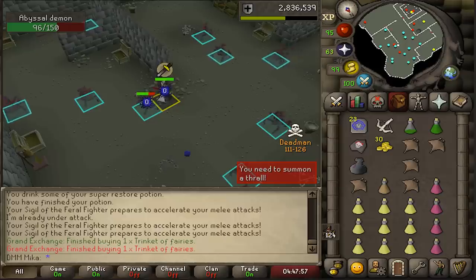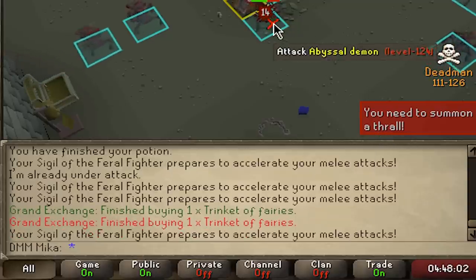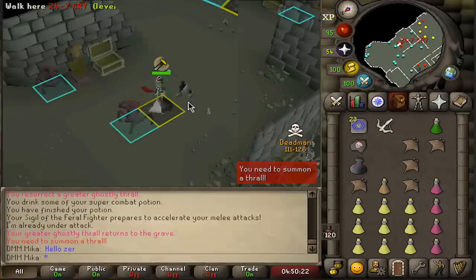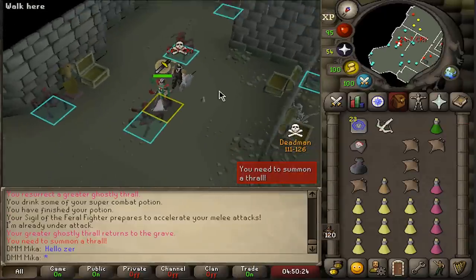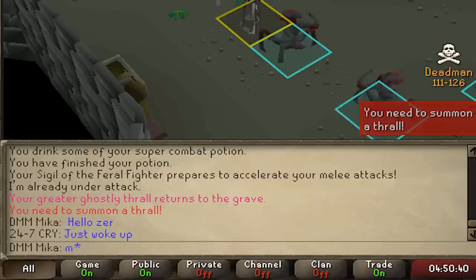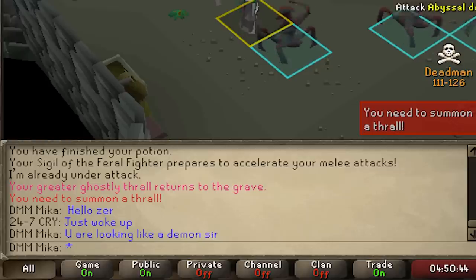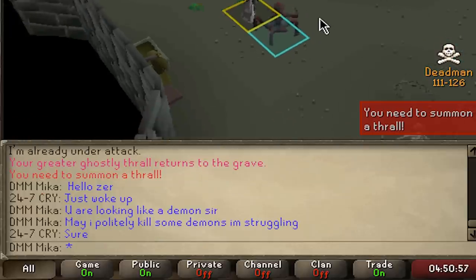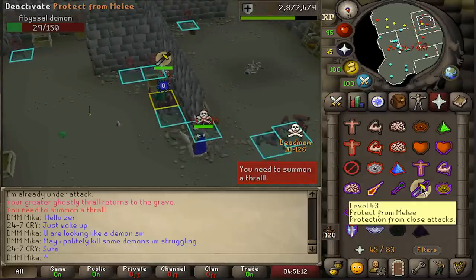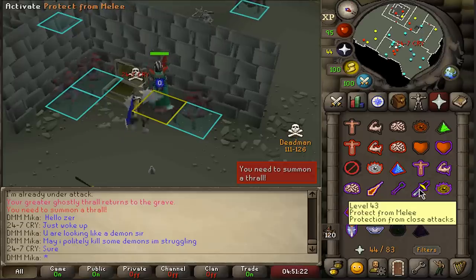Trinket of the fairies for only 350k — phenomenal price for the ability to teleport just about everywhere in the game. When we thought it was safe... it wasn't. Brother man, you're looking scary and menacing. We got tricked — nine brews to my name. Talk to me, what are we doing?